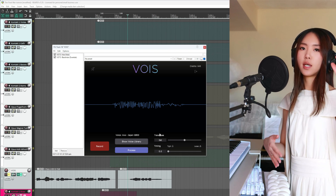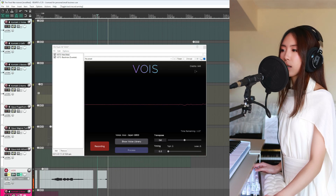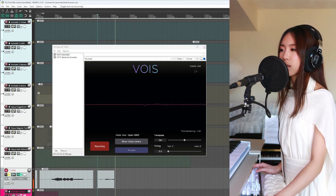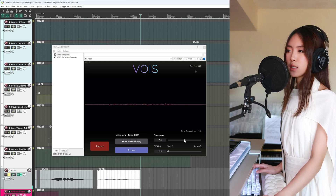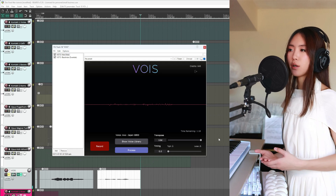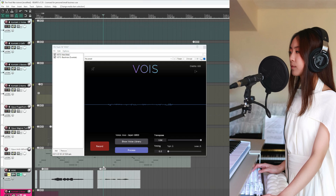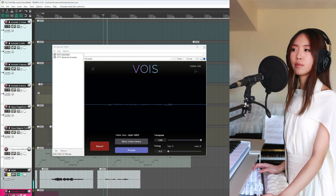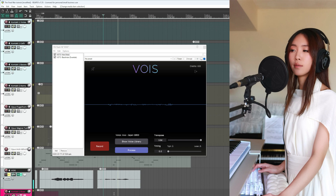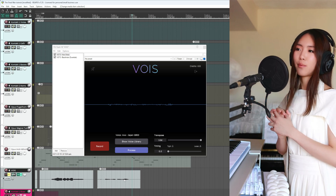So instead I can sing an octave lower: Let it go, let it go, I'm one with rain and sky. And now we'll transpose it 12 semitones up — remember, 12 semitones make an octave. Let it go, let it go, I'm one with rain and sky. Now the recording sits perfectly in the range I wanted.